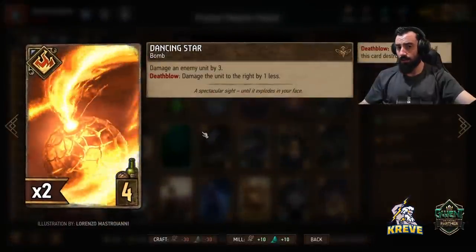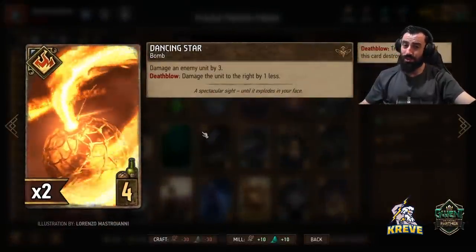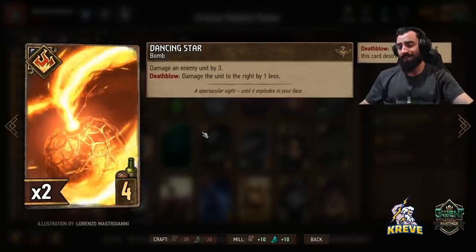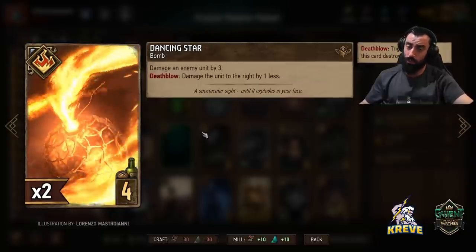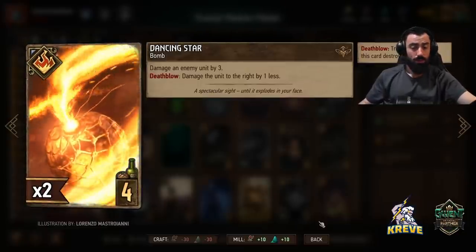Dancing Star damages an enemy unit by three. Death blow damages the unit to the right by one less. This could play for great value — you're usually going to play Dancing Star once Madoc's done his damage with his row effect and the power of units is down, so Dancing Star seems good then.